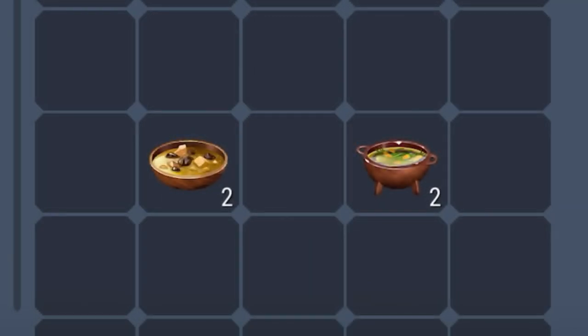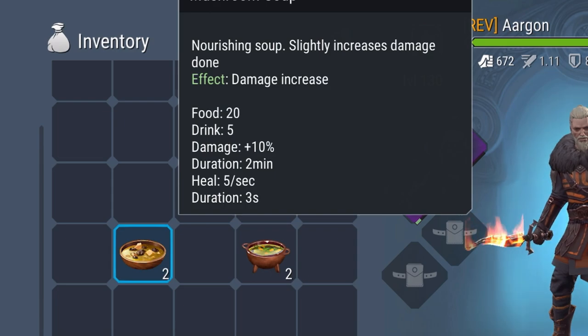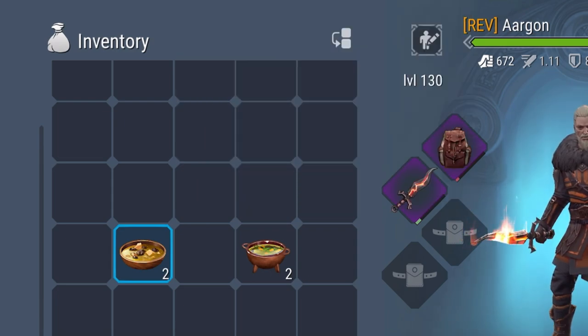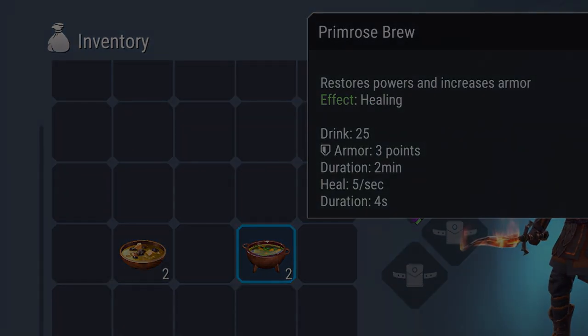Before PvP, try Primrose Soups and Mushroom Soups. They help you get more damage buff and more defense buff for 2 minutes. They are a good extra buff.